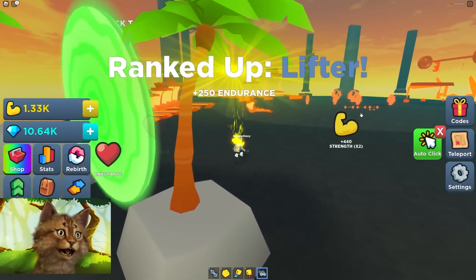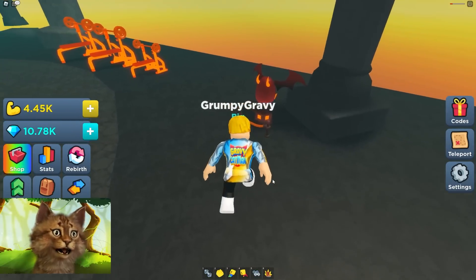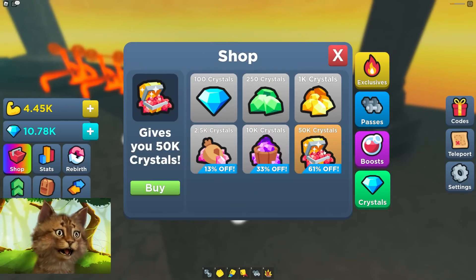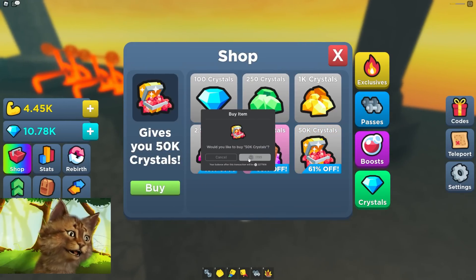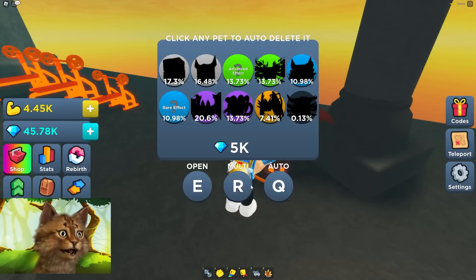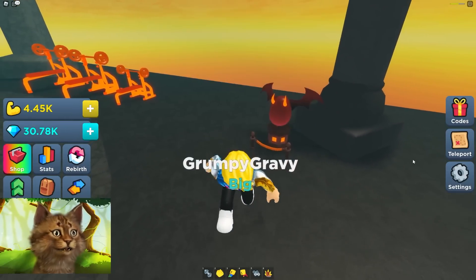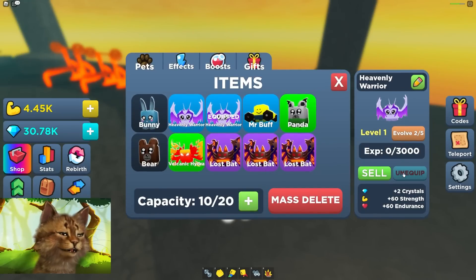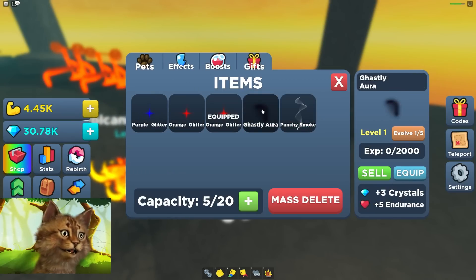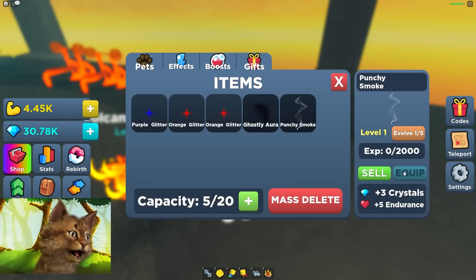Let's teleport to the underworld. Here we are — let's check out the pets. Is there an egg here? There is an egg here, I just didn't see it. Please don't glitch me. In case it glitches, I'm just gonna buy a bunch of gems — 50k gems — and then triple hatch this. Yes, it didn't glitch! We got two auras and only one pet. Triple hatch again — we got epic pets! Let's check out what we got. This one gives 60, but this one gives 175 — I gotta equip that.